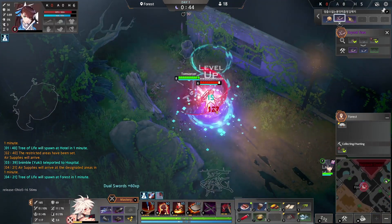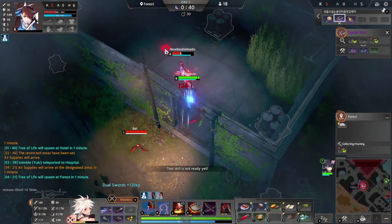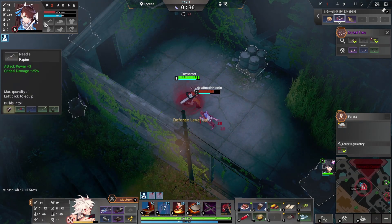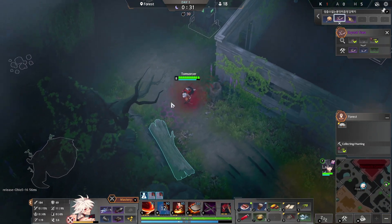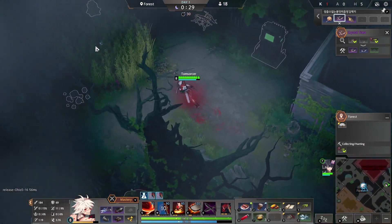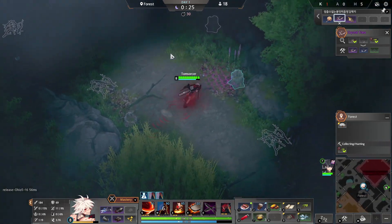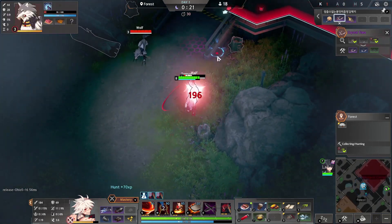Encountered a player — it's Jackie. Going to Q them. Wait, they only have a needle? I'm actually going to let them live — that's a new player. I don't know how they got in here; their friend's probably boosting them. I cannot kill them in good conscience.